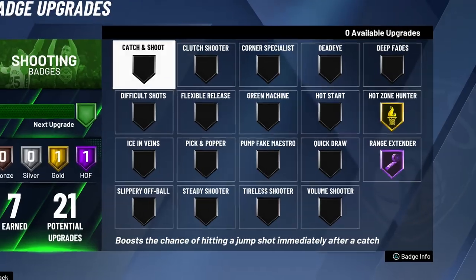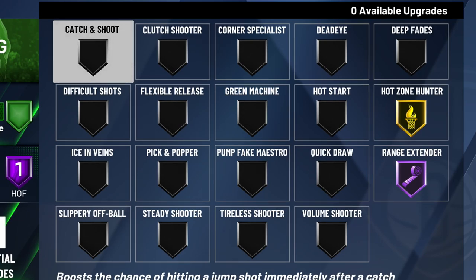You can have a fantastic build, but until you get badges like Hot Zone Hunter, Range Extender, Quick Draw, and Deadeye, you might not be able to shoot with that build.